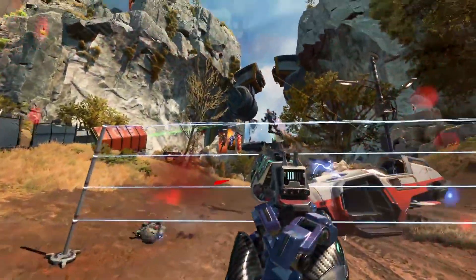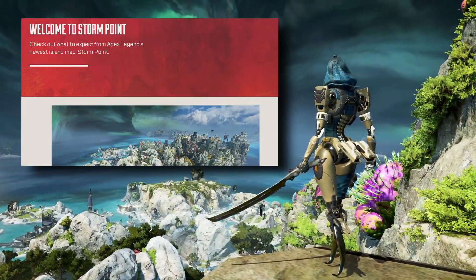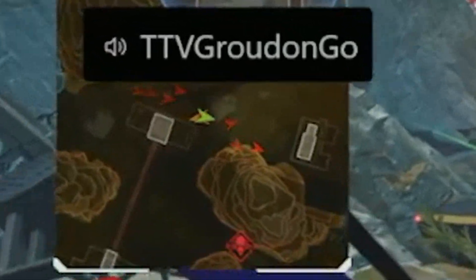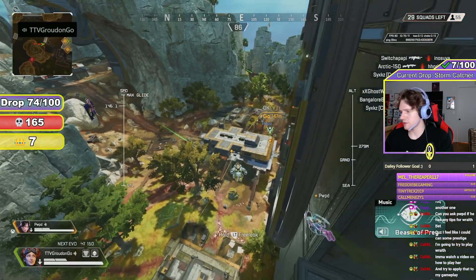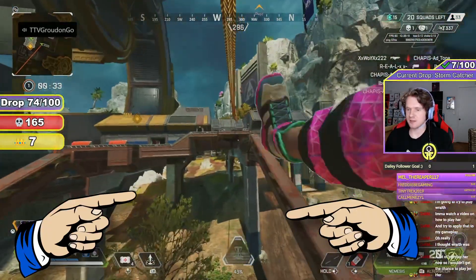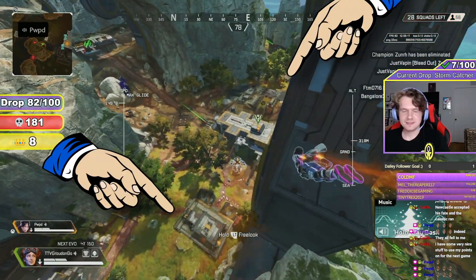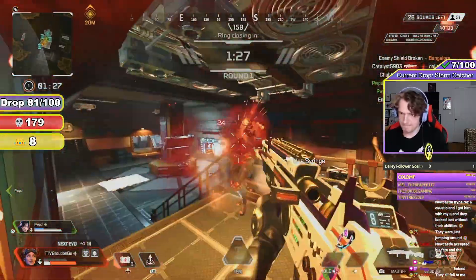Stormcatcher is one of the original 17 POIs on Stormpoint, and has been in the game since Stormpoint's introduction in Season 11. It's arguably the most consistent hot drop on the map, only facing competition from Cascade Falls. It's composed of a large central building elevated by tall stilts, with gravity cannons on the north and south sides, and smaller buildings with floor loot and pills on the east and west sides. Now I'm going to teach you how to hot drop the main building.